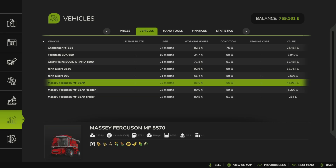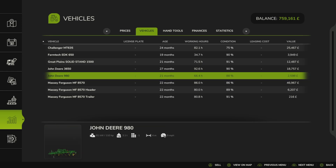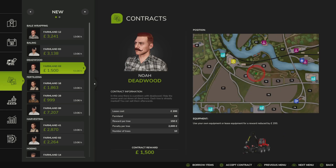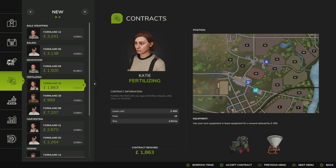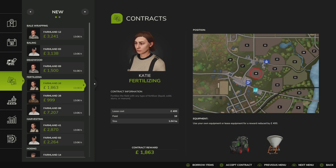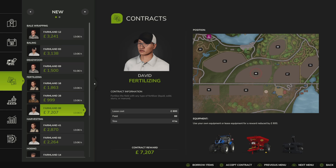By the look of this machinery we're definitely going to need a lot of new machinery. To work towards that I suppose we're gonna have to start doing contracts. If we do these fertilizing contracts we might be able to get around about close to 10,000 by doing three contracts, so that'll be a good start towards some of the machinery.